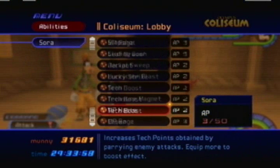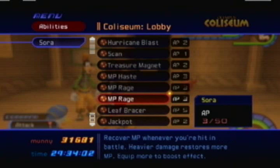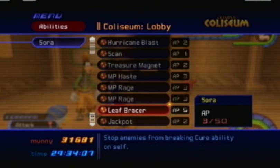It's pretty ridiculous that we now have two MP Rages. MP Rage gives us just enough MP to use Kuraga on ourself, and Reef Bracer makes it so that we're invincible while we're using Kuraga on ourself. So as long as I keep my HP up, it's pretty much impossible for me to die. It's pretty absurd.